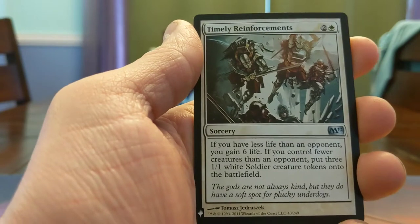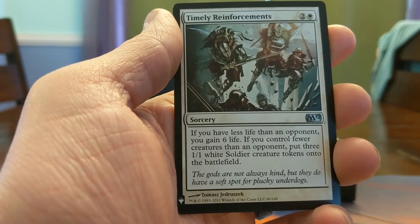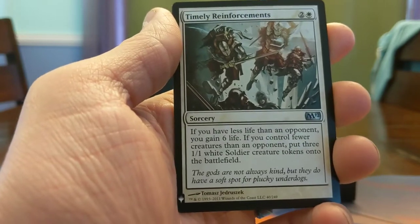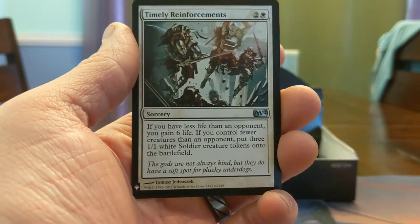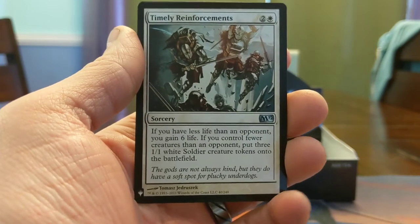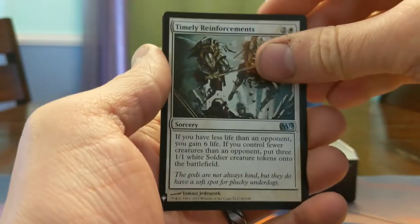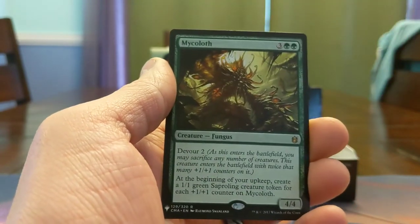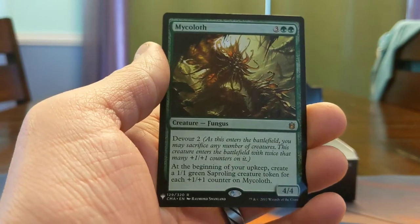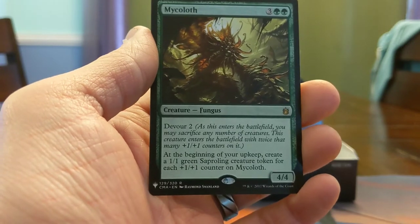We got Timely Reinforcements — I've dunked on a lot of red decks with this in blue-white Modern. Sometimes it wasn't enough, but it taught me a lot about when sideboard cards are good and when they're not. This card just auto-wins in certain matchups — almost can't be beat if you can cast it more than once. And then we got a Mycoloth — 5-mana 4/4 Devour 2, you eat things when it comes into play.